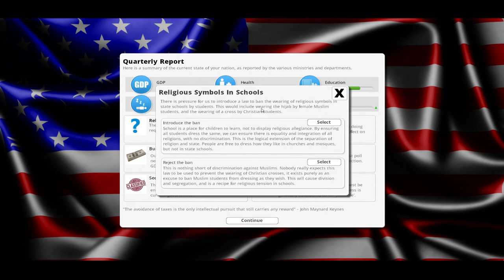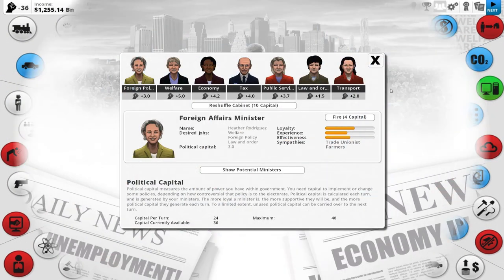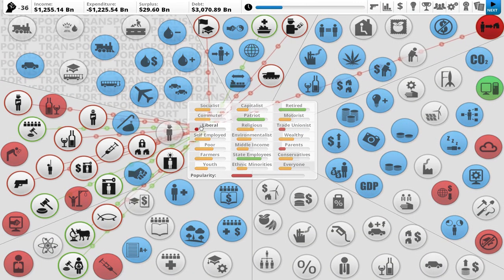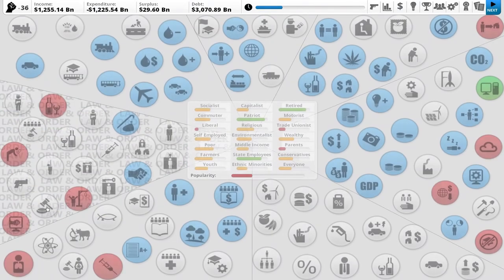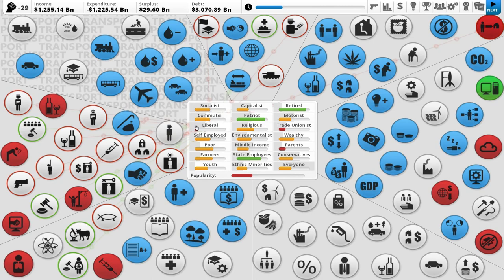Religious symbols in school — nothing short of discrimination against Muslims. Nobody expects this law to be used to prevent the wearing of Christian crosses, but it would ban Muslim students from dressing as they wish, including female Muslim students. We're going to reject the ban. Poverty's on the rise, unfortunately. Let's take a look at our cabinet a little closer — they're passable. There's one cabinet member who's not too happy with us because of the policies we're implementing. Legal aid — there we go, that'll make her a little happier.